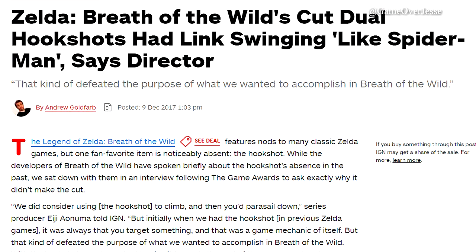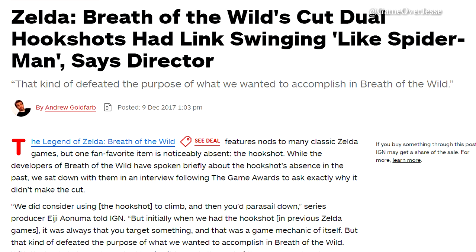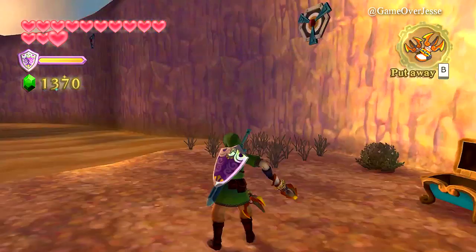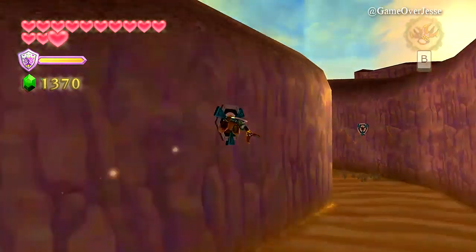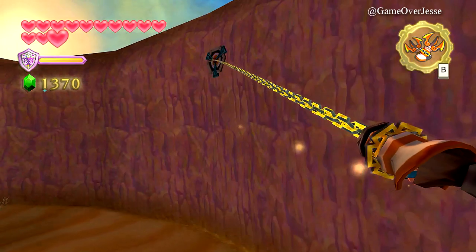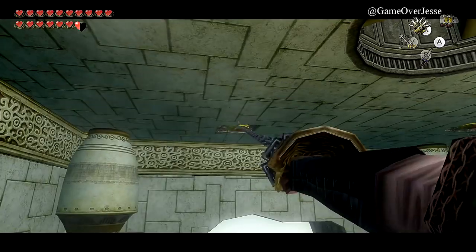One item that Aonuma, Miyamoto, and Nintendo as a whole has spoken heavily on — and that we have covered a lot in the past — is the hookshot or clawshot, stating that with the game's climbing mechanic, it made Link feel more like Spider-Man or a superhero, and made even the hardest of challenges or reaching the very top of mountains, shrines, or basically anywhere, incredibly easy.